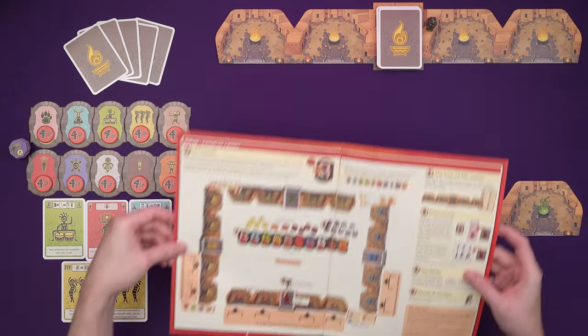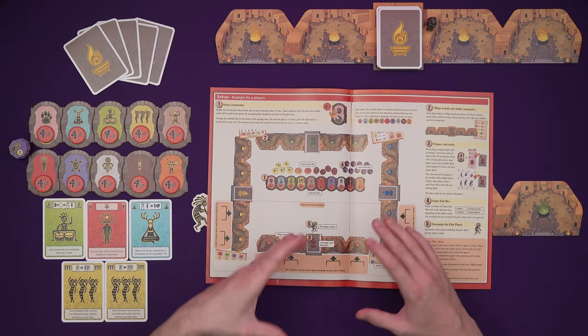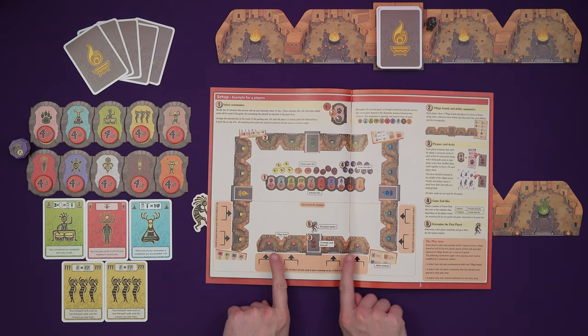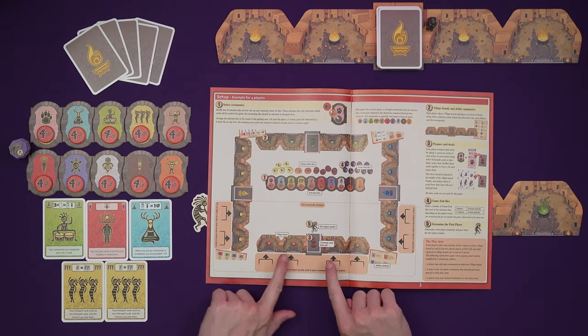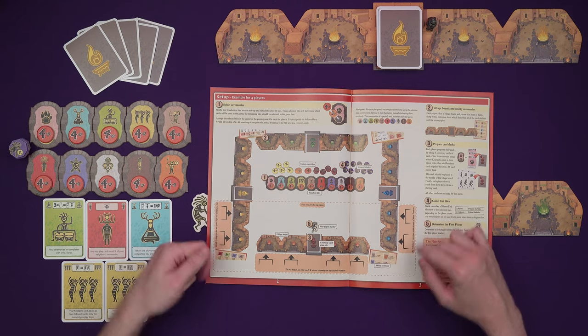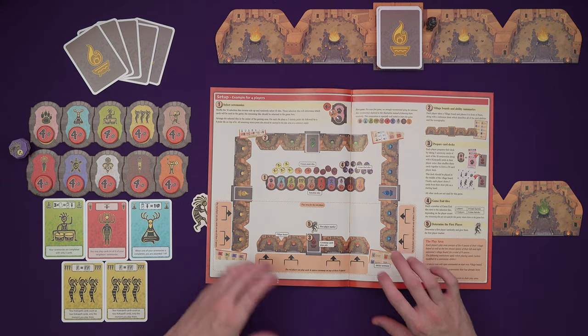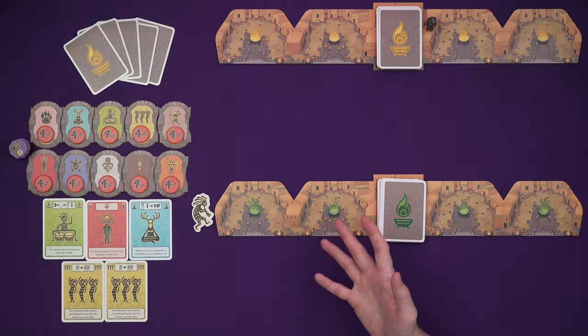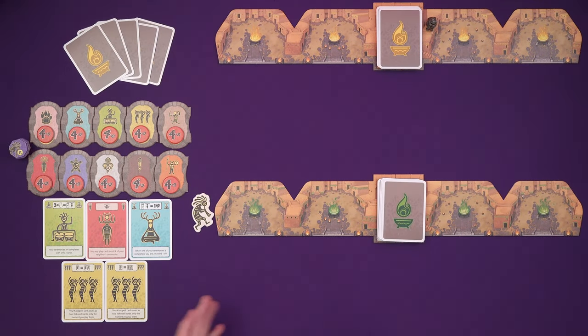I'll just mention this up front: in a three or four player game of Kokopelli, you would have your player boards like this, and that's important for where you are allowed to play cards. You can play cards to your own ceremonies on your player board, but also you can play them to the closest areas of your neighbours. You can't open ceremonies in other players' areas usually, but you can play cards to them.